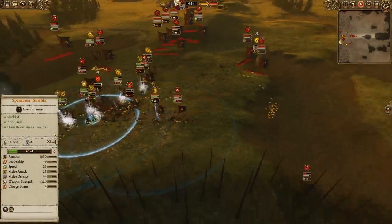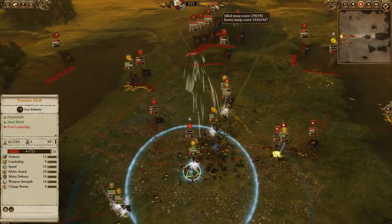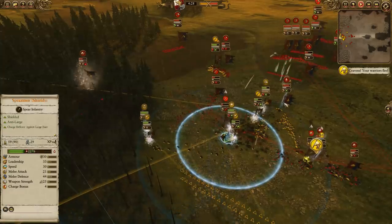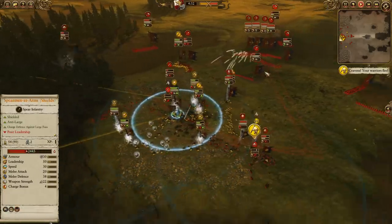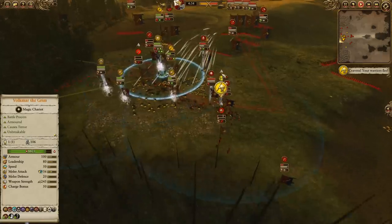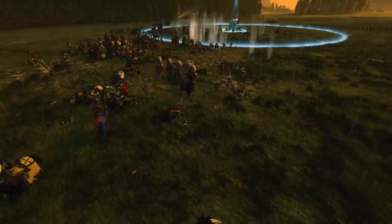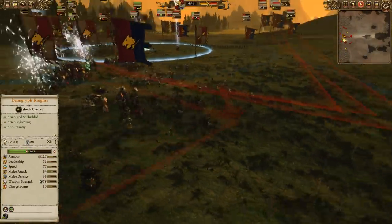My infantry has obviously gotten eaten up by superior Bretonnian numbers, and we're down to less than 300 troops at this point. There are still quite a few archers, and the Paladin is also relatively healthy, but the Steam Tank has taken quite a bit of damage. My Amethyst Wizard gets caught out by some Knights of the Realm and gets routed off — he's low armor, so those anti-large Knights of the Realm have a pretty easy time.